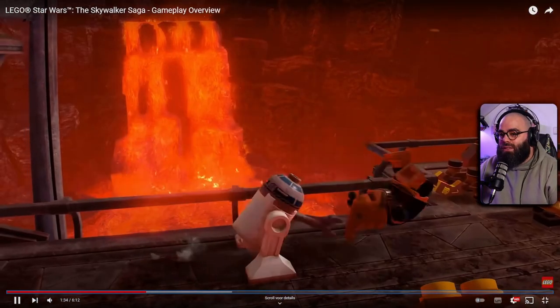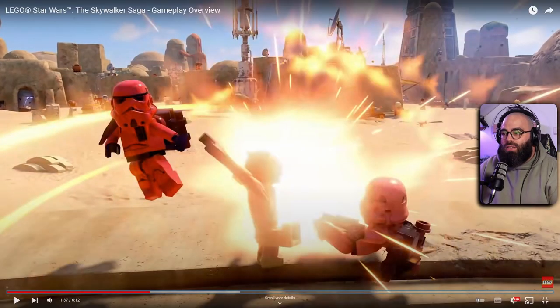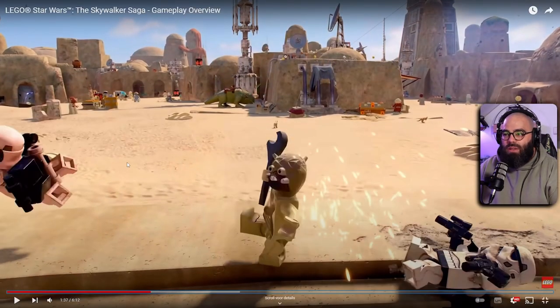This looks really really fun — it's more of an open world which is really cool. You get a Tuscan Raider over here and Mon Calamari. It's like a populated world with NPCs going around. I like it.